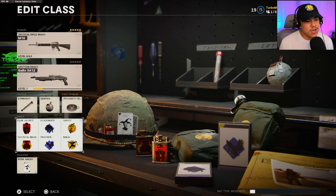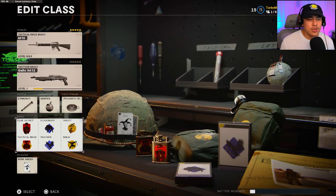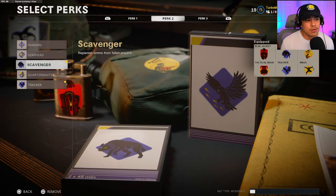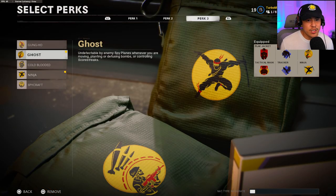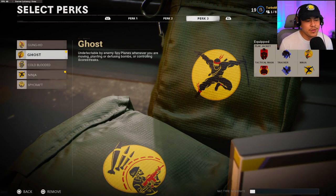For the perks, this is optional — I do have a second class setup for you guys to choose from. I'm using the Perk Greed Wildcard to stack perks and be more unstoppable. We've got Flak Jacket and Tack Mask. For Perk 2, we're running Scavenger and Tracker — Tracker is optional. For Perk 3, I'm using Ghost and Ninja. This is such a lifesaver if you're trying to stay as stealthy as possible — Ghost and Ninja is going to save you a lot of deaths.